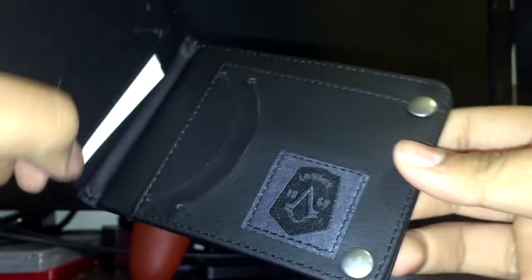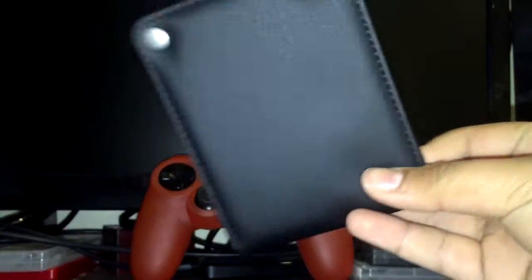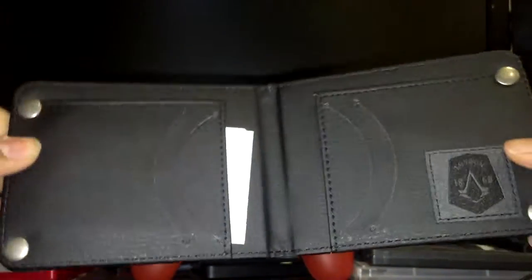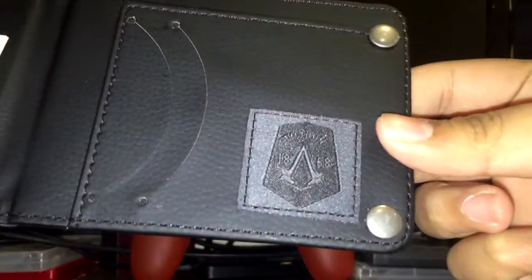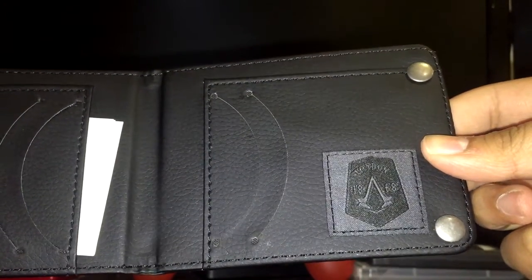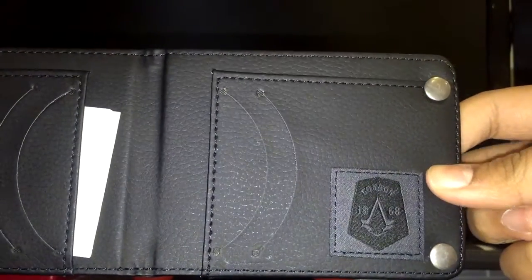I'm not sure if you can use the buckles to close it, or if it's just for style. You can't really close it with them, but you do get a cool sound when you close the wallet — actually pretty cool. Here's the front, here's the back, and here's the inside. The inside has this really cool '1868 London' sewn in there — that's really sick, actually pretty cool.